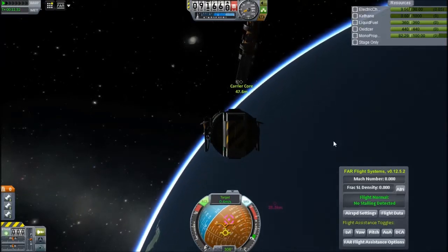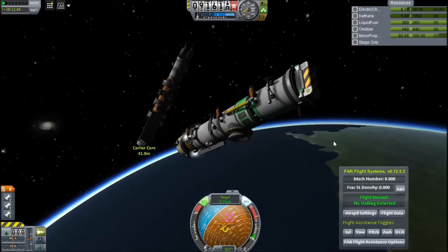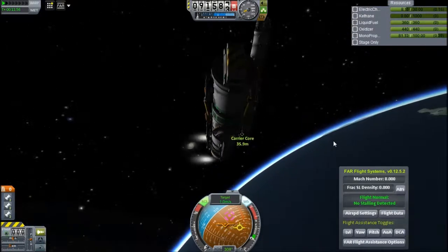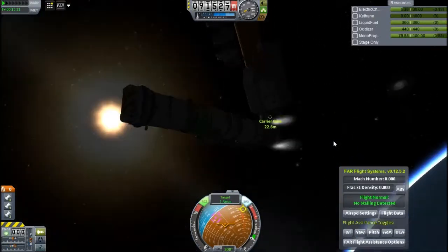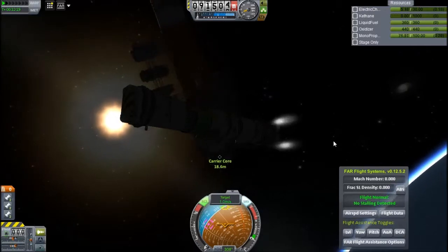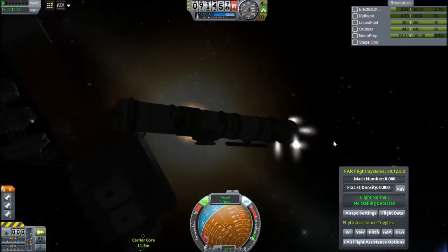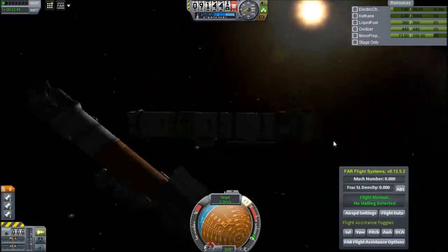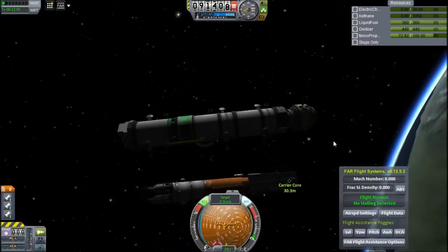I screwed up everything. As you can see right now the electric charge is running down — I didn't notice this at the time because of tunnel vision from flying the spacecraft. Luckily it does have a solar panel; however, I will not be able to deploy it when the electric charge runs down. And as we move into the carrier and are almost hitting it, I start to realise this.